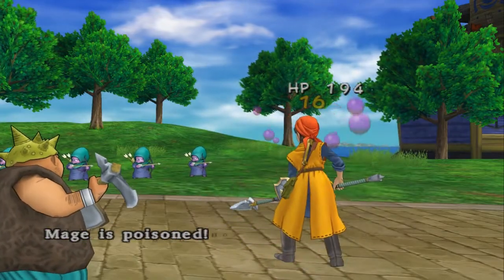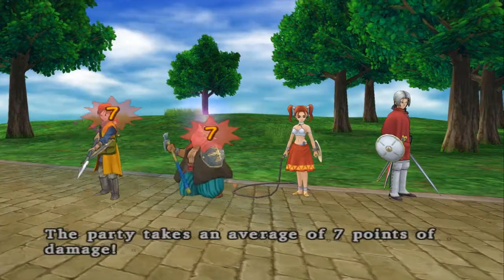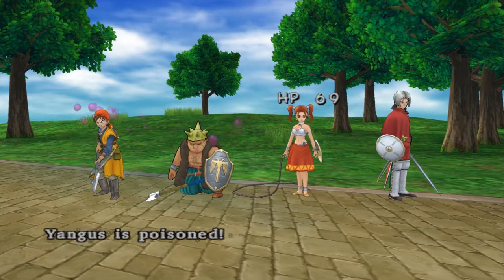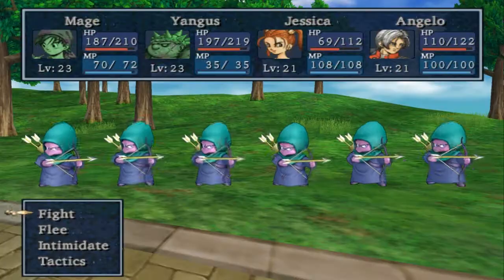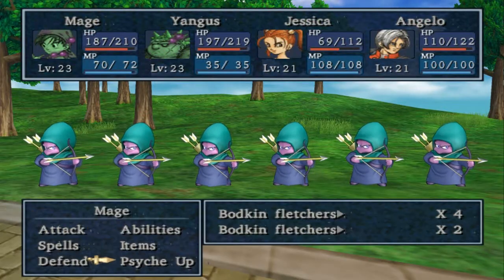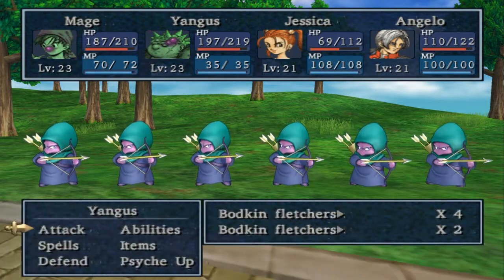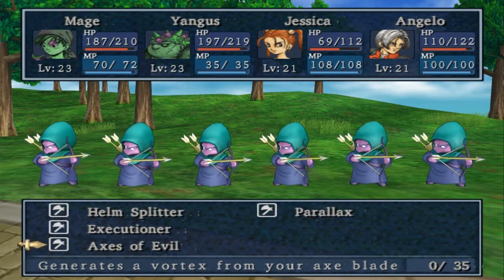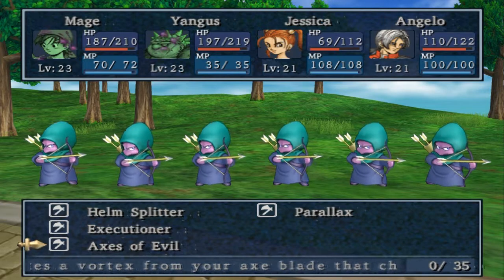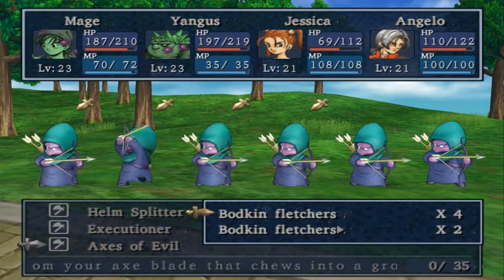I really hate these long fights — they've always poisoned me. God damn it, and Yangus as well. Alright, let's unleash — look at Jessica — multi-thrust. Axes of Evil. Now, someone said that Axes of Evil uses MP, but it says 0 of 35 there, so it doesn't use any MP. So was I correct, or were they wrong? I don't know.